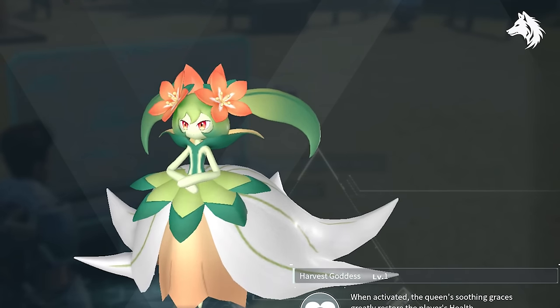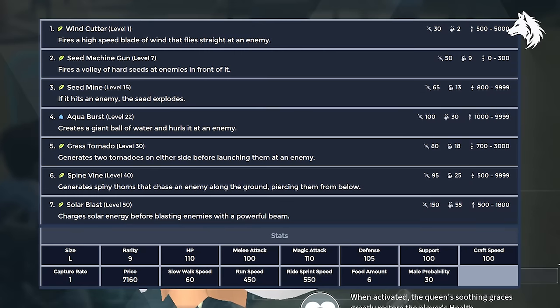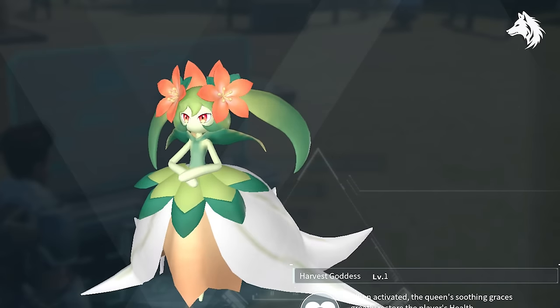The best grass pal is Lyleen — another easy to get pal from breeding Mosanda and Patalia, or found as a world boss, or on wildlife sanctuary number 3. She's probably the weakest of the 10 on this list, but there are no other grass type pals that have good stats across the board. Lyleen has three or four good stats, which is why she makes the list.